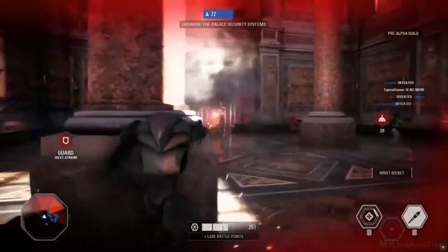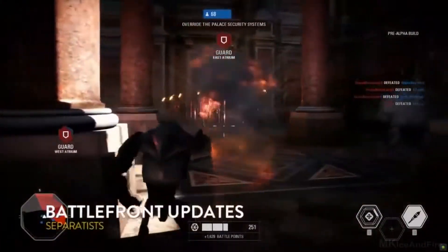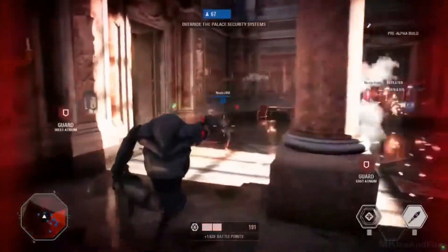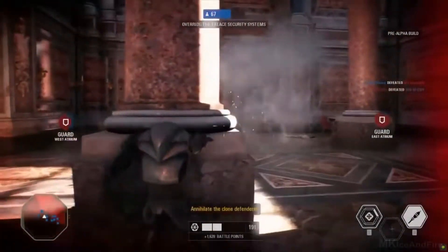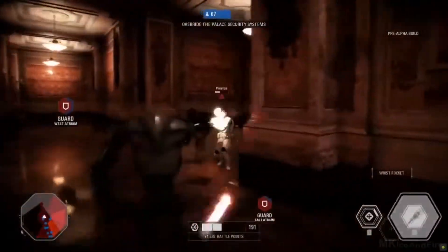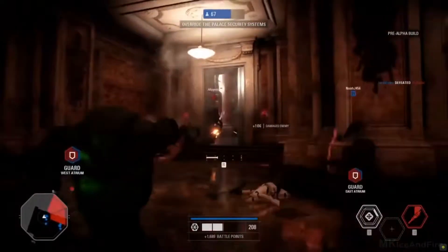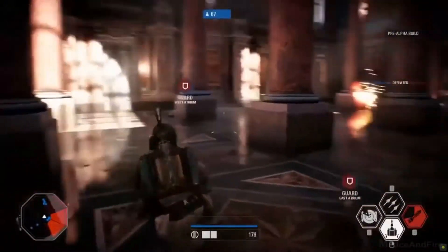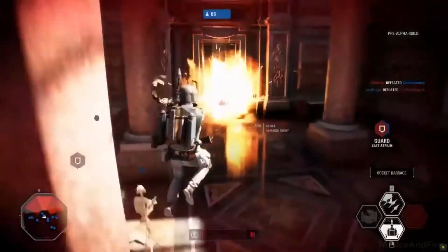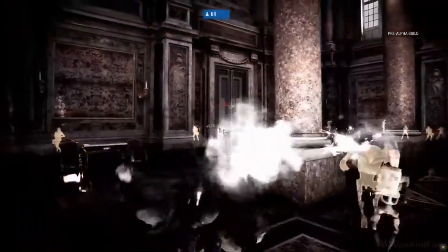On the clone side, there are specialist characters you can pick up as well — we haven't seen much of it yet, but that would be the clone jump trooper. Very different from the standard assault or heavy class, it has the jump jets you love from the original Battlefront, now focused on the specialist class. Boba Fett is back with his rocket jumps — he will just lay down so much firepower.